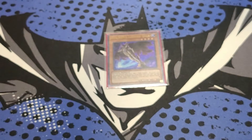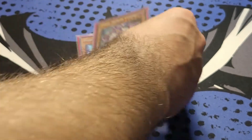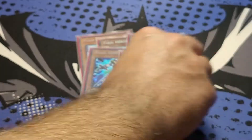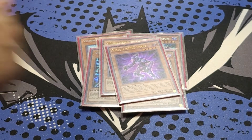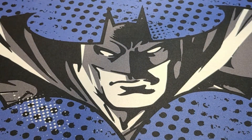We got the Dark Water Fusion for Evil Hero — still playing that package, never going to take it out. Three Vision Hero Faris, two Vision Hero Increase, and two Vision Hero Vyon. I'm kind of debating putting Vyon to three and maybe taking out Dynatag, so maybe I'll try that for next locals.